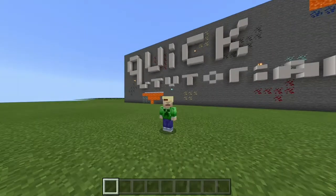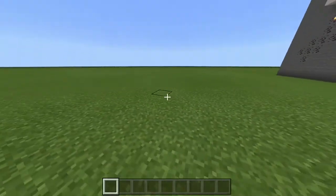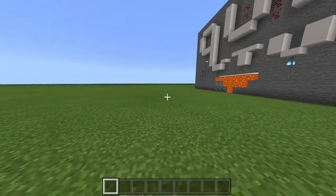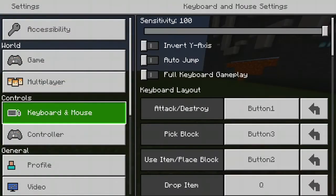Salutations everybody, it's Sabrina and welcome back to another quick tutorial. Today I'm going to show you how to make your HUD more clear — so your HUD opacity. As you can see down there, that's your HUD. Let's say you grab an item; obviously it'll appear down in your HUD. So go to Settings and scroll down.